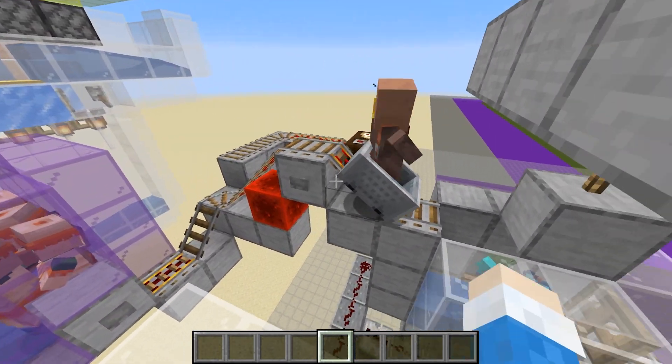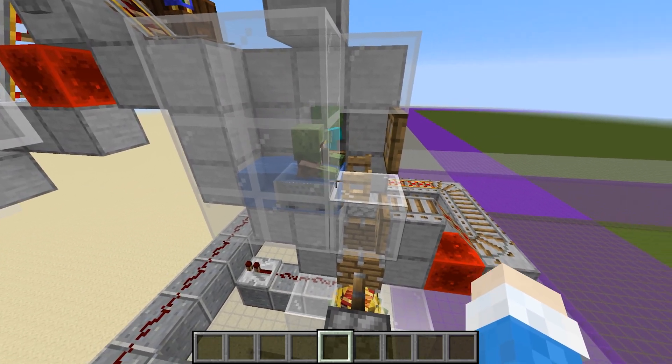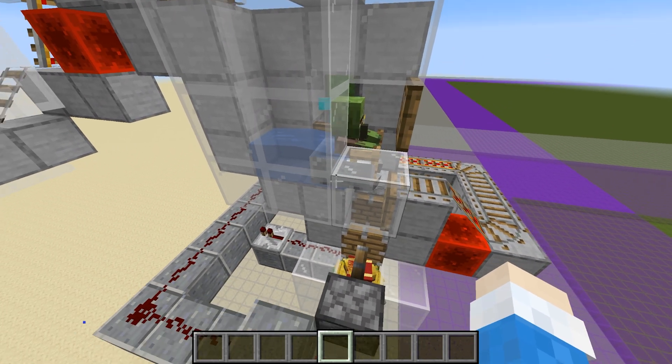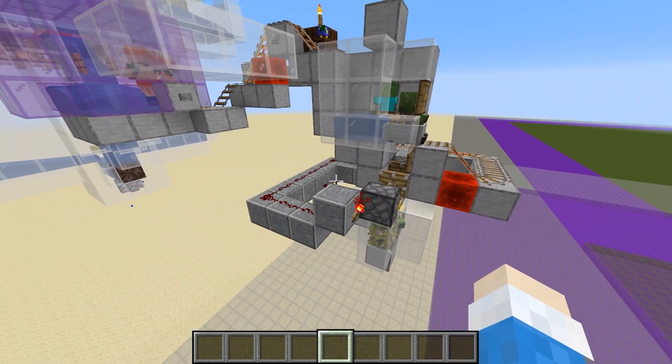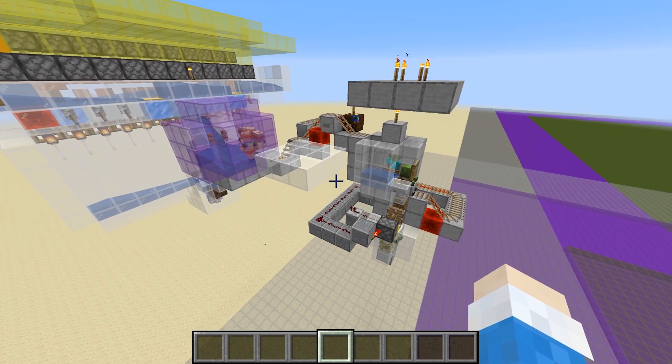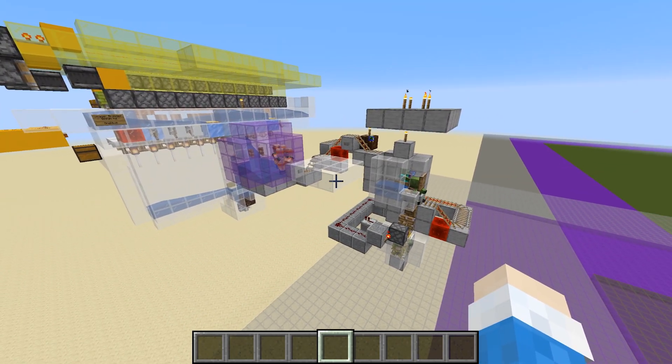1.16.2 broke my sugarless mob switch. In particular, when a villager turns into a zombie, he doesn't pop off of a minecart anymore. While the rest of the system works fine, let's take this as an opportunity to make a better overall system that will work in all 1.16 subversions, and hopefully in the future as well.